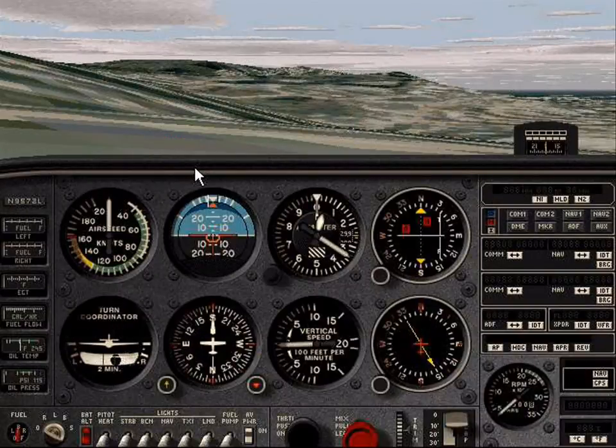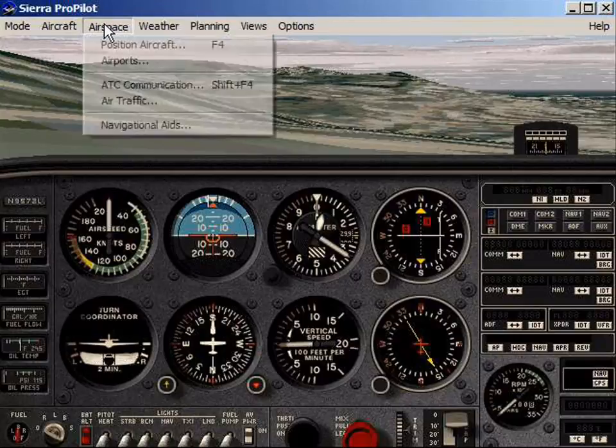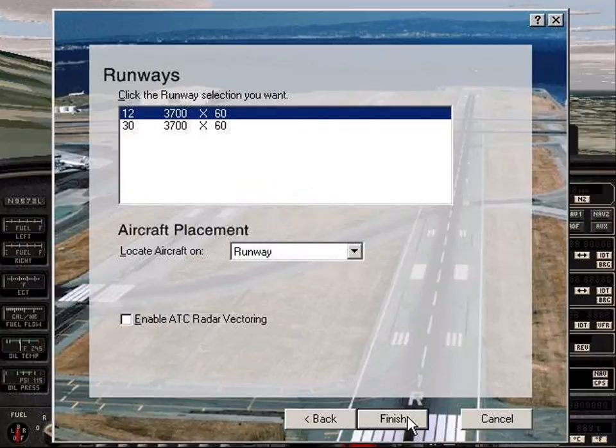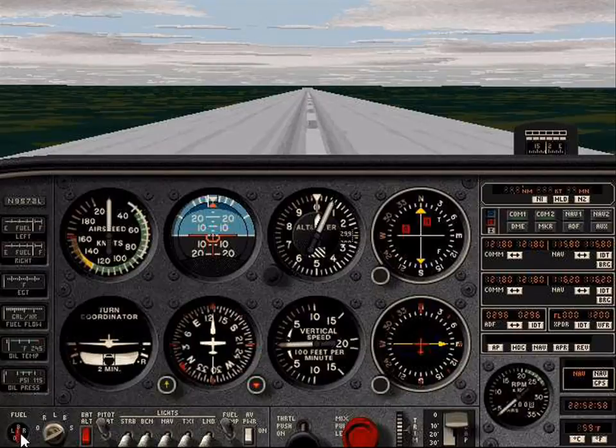The good news about this is all I have to do is press the escape key and I've got the perfect setup again. I need to find an airport. Let's go to Livingston — why? I don't know, I just felt like it. So all of you pilots out there who've watched RandomMadness856 videos on YouTube are probably cringing right now, because I probably am absolutely horrible at this. In fact, I know I'm absolutely horrible at this.